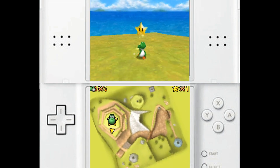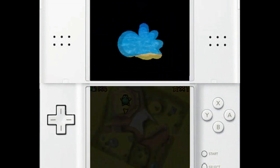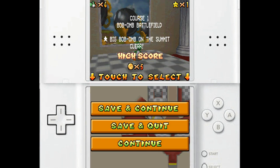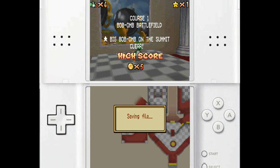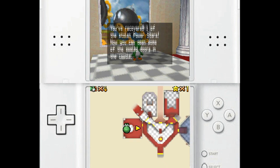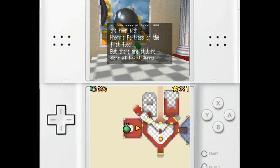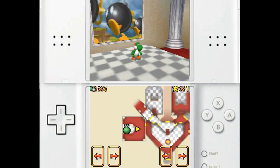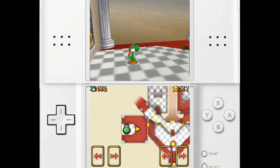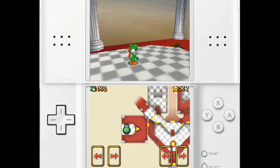Power Star obtained! Now, after you get your Power Star for the level, you'll come out here — unless you got a different star, which I'll explain later. Once you get a certain amount of Power Stars, you can unlock other locations in the castle. Anyway, that about wraps up this part of Super Mario 64 DS. Thank you all for watching! Sorry this part was so short, but see you all next time in the next part!